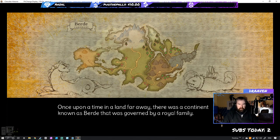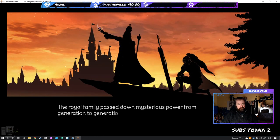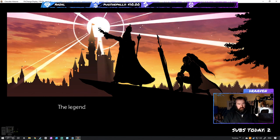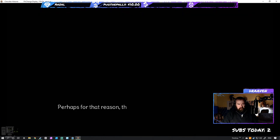Once upon a time in a land far away there was a continent governed by a royal family. Though it was a small and modest country, the people there lived their lives happily. The royal family passed down mysterious power from generation to generation, helping the country prosper with a contract with the spirits. The legend of the royal family's great achievements, made possible by the royal ring and knight's sword, was passed down.